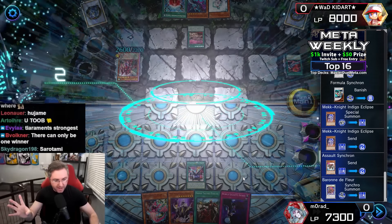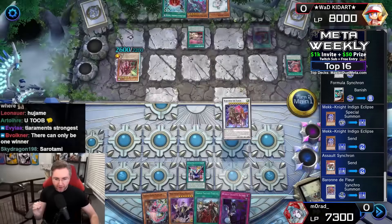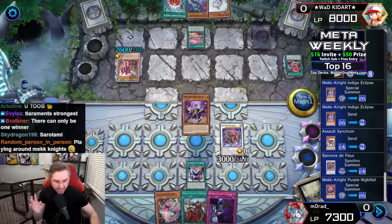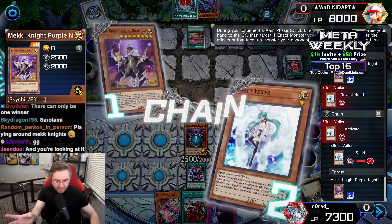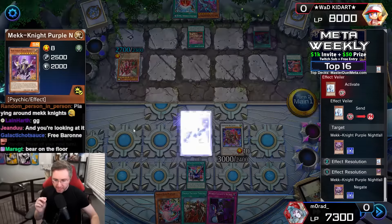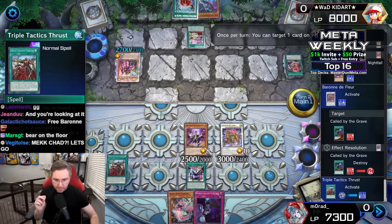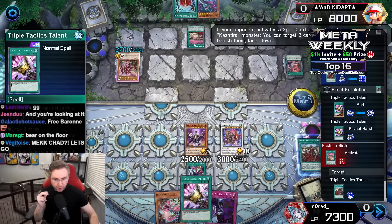On your mark, get set, duel — grabbing an Assault Synchron from our deck, now special summoning it onto the field which will trigger the Unicorn to look at the extra deck, banishing a card face down. Goodbye to the Formud Skipper of the Synchron as we special summon Mech Knight Indigo Eclipse to make a Baron de Fleur omni-negate — get ready to pop any card on the field. We then summon Mech Knight Purple Nightfall, which is going to attempt to search the deck for a Mech Knight, but the effect veiler will negate it — no search for you.